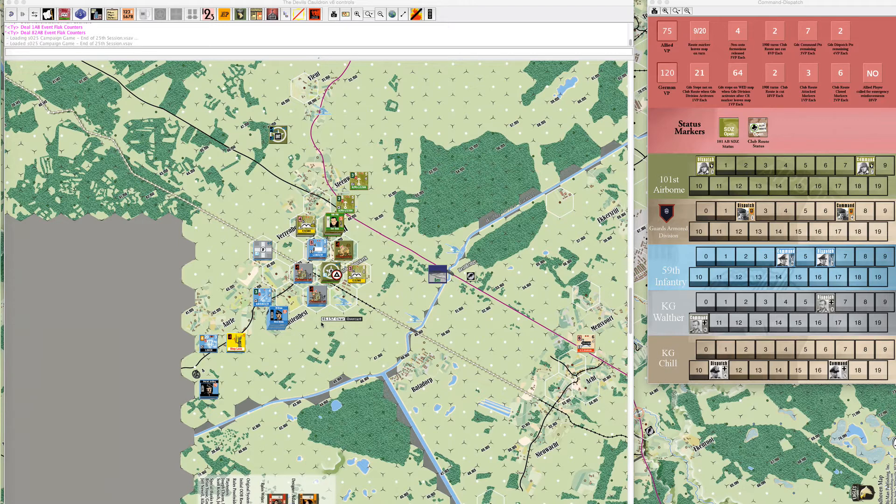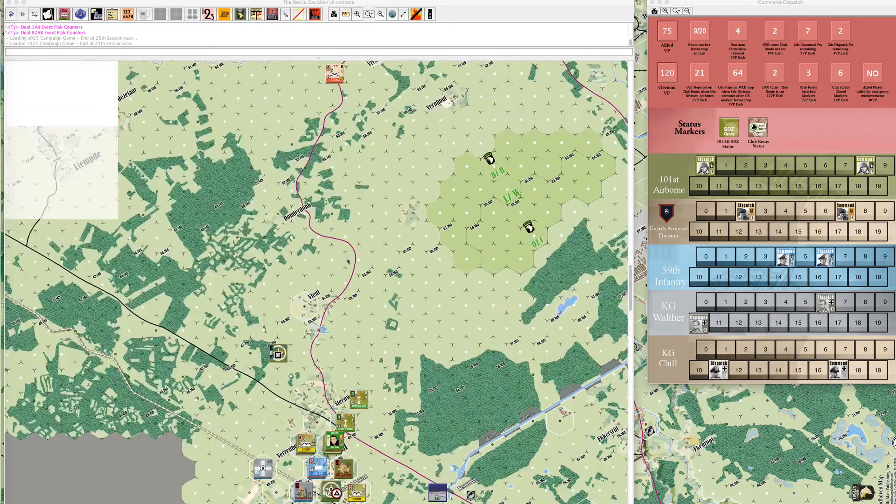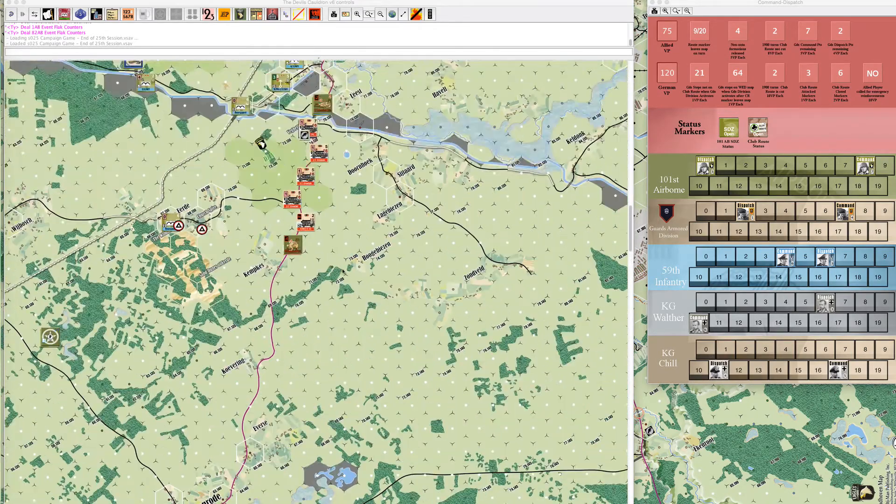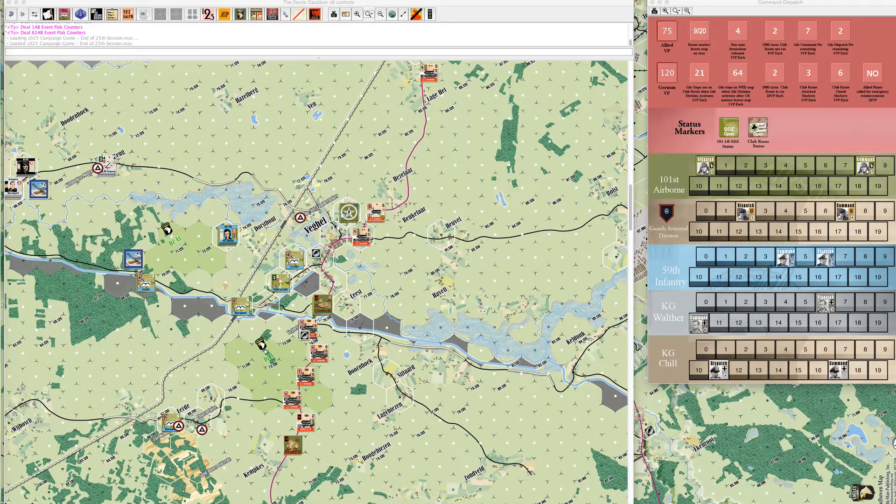The 101st Division pulled their division activation chip and once again had zero dispatch points rolled. They did a little bit of movement around Best, some movement around Sint Oedenrode, and I think they were trying to get out of the way up here in Veghel — but really not too much to report. It was a pretty quiet turn, so we moved right on to the 1900 turn.